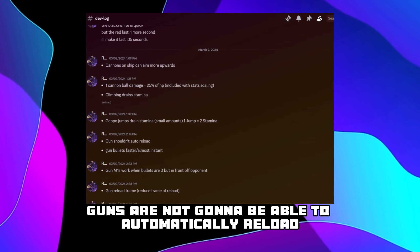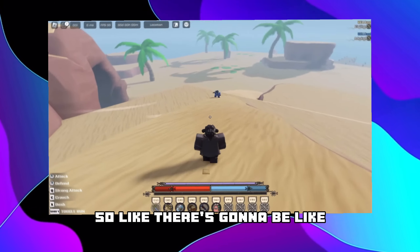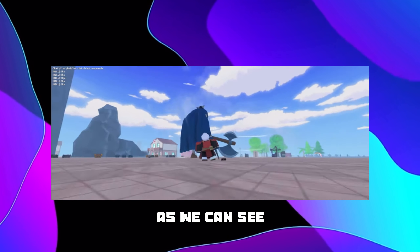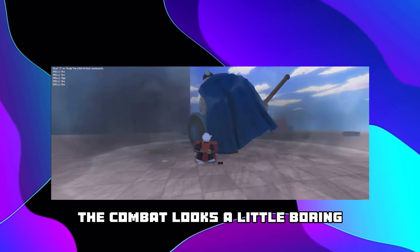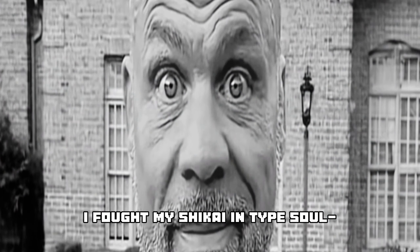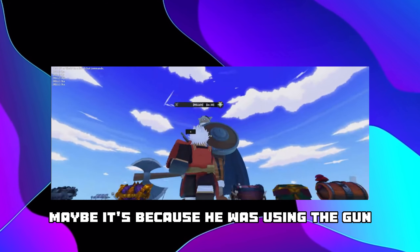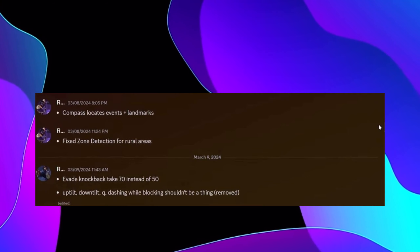For gun mains - guns are not going to be able to automatically reload, and gun bullets are going to be almost instant, so there's going to be almost no way to dodge those. Maybe Observation Haki, but I don't know. We also got some cool boss combat right here - there are a lot of attack patterns for this boss. The combat looks a little boring though, kind of moving back and forth from shooting. It kind of reminds me of when I fought Mihawk-type bosses. Maybe it's because he was using the gun and spamming bullets.